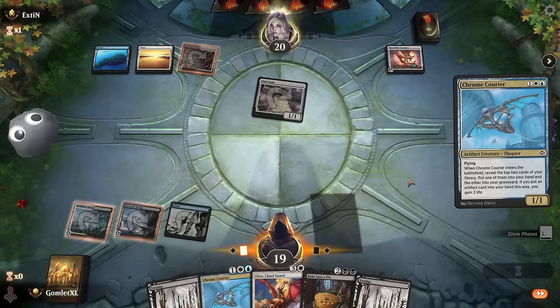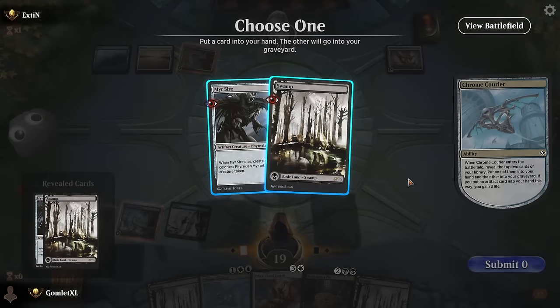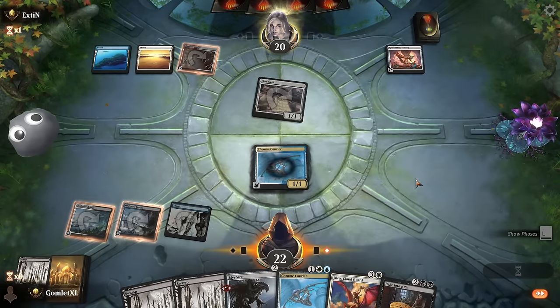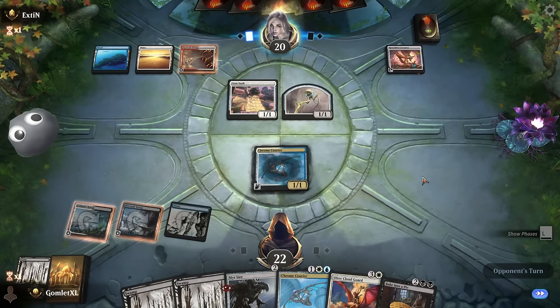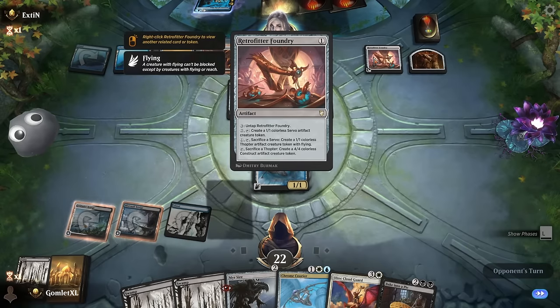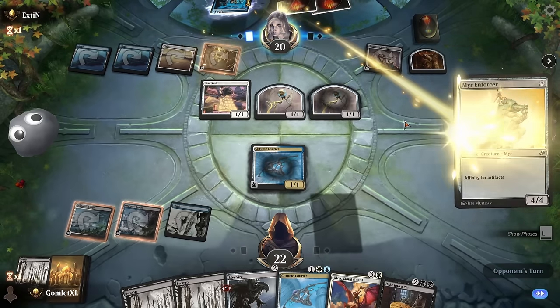Lion Sash — if any permanents end up in the graveyard it becomes very very big, and they can reconfigure it to equip to any other creature and make that creature insanely massive. So Lion Sash is yet another rare that's incredibly good at winning the long game — which is the one thing our deck is really trying to do well. Now we have a super uphill battle to get there. This Retrofitter Foundry is already getting its first 1-1 if nothing else.